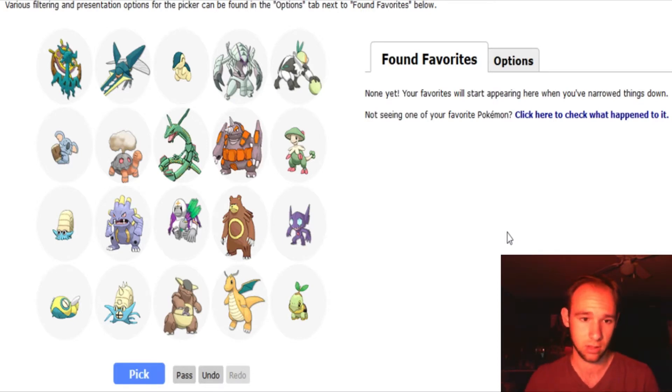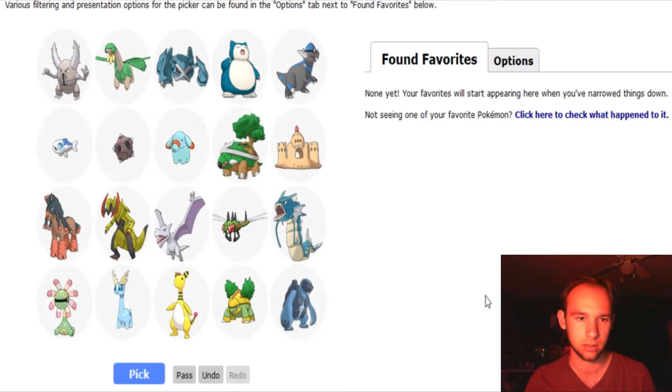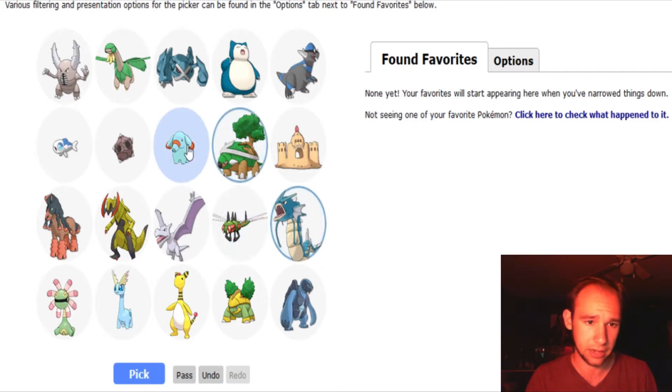Now it's starting to get tough. I'll go with Sableye, Rayquaza, and Exploud. A lot of fossils in that one, but I'm just feeling it. I'm just going to start rifling them off because I want the gut reaction — that's what the list is supposed to be about: your actual gut reaction. Especially when it comes down to this part, with the ones you really like. So I'm gonna go with Gyarados.